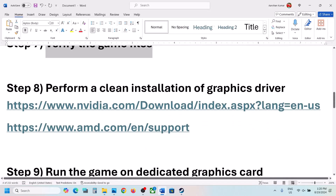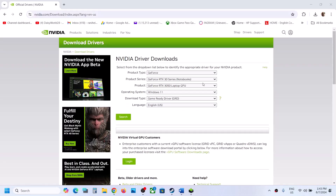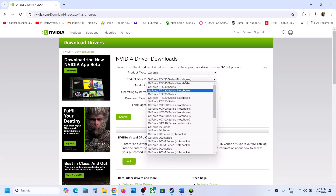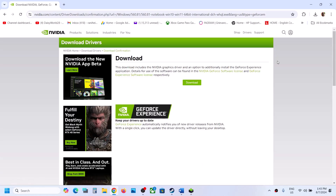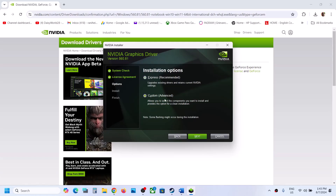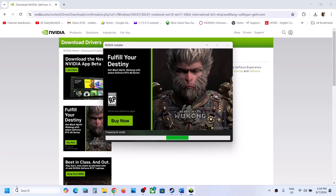The next step is to perform a clean installation of your graphics driver. If you have an NVIDIA card, go to the NVIDIA website; if you have an AMD card, go to the AMD website. Select your product type, series, and specific graphics card, then select your Windows version (Windows 10 or 11) and choose Game Ready Driver. Click Search, then Download. Run the exe file, click Yes to allow, click Agree and Continue, select the Custom option, click Next, and make sure to put a check on 'Perform a Clean Installation'. Click Next and let the installation complete, then restart your computer and launch the game.